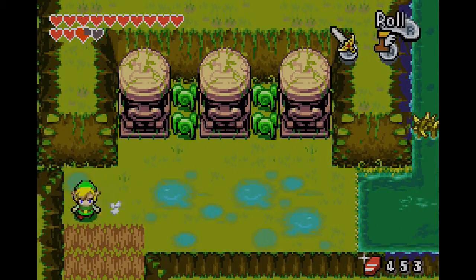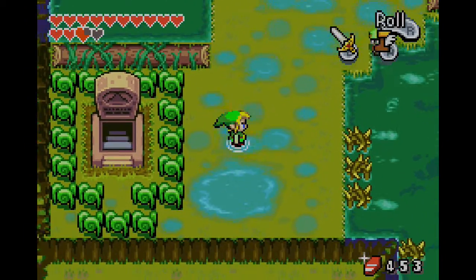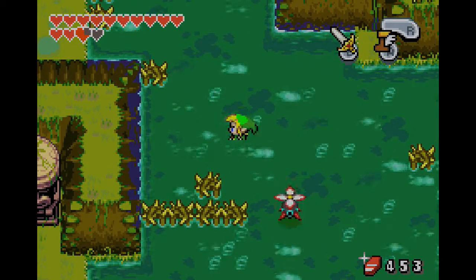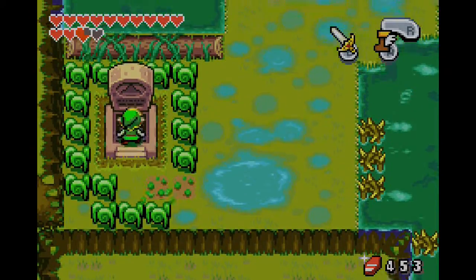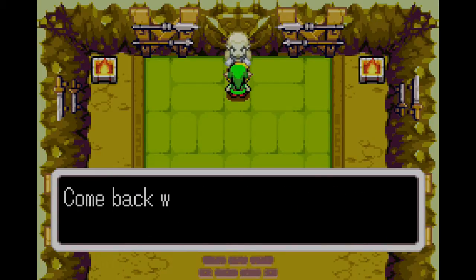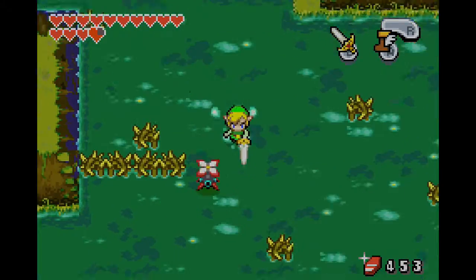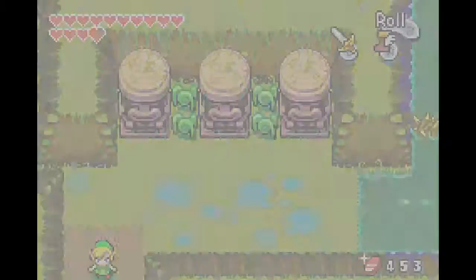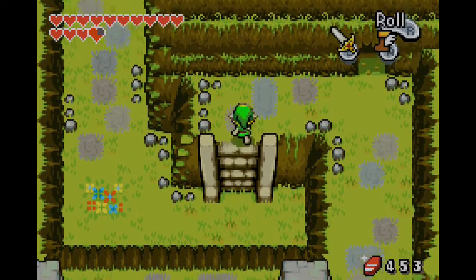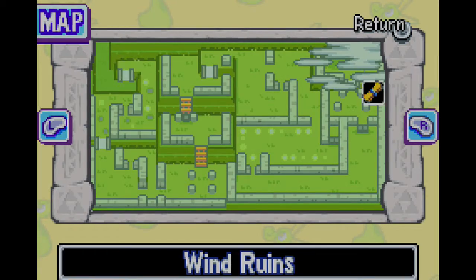This is where we go. There's a tombstone right there which we've already been in, and we've grabbed that heart piece. We do not have all seven Tiger Scrolls quite yet. We're close — I think we have five. Yes, we have a chest!